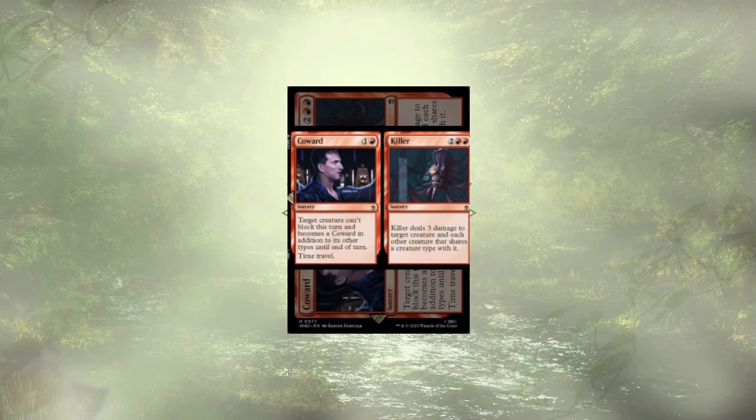Next up, we have a two-for-one deal with Coward slash Killer. For two mana, we can make a creature unable to block and time travel once — not too shabby. Killer is a nice way to counter some typal decks, dealing three damage to each creature that opponent controls, as well as any incidental creatures that share a type. We've added some repeatable ways to speed up our suspend cards to the point where I don't really need this one, and in my pod I don't come across a whole ton of typal decks, so I'm not that concerned about losing it.